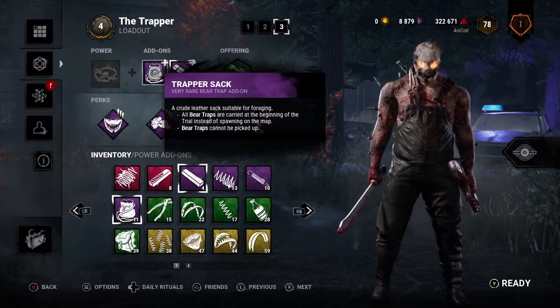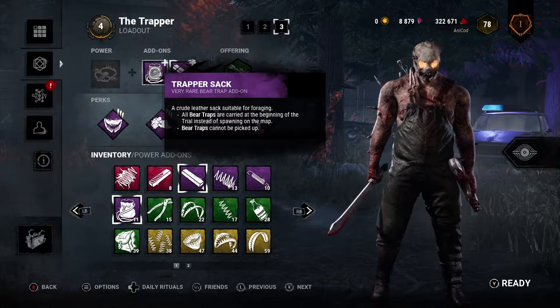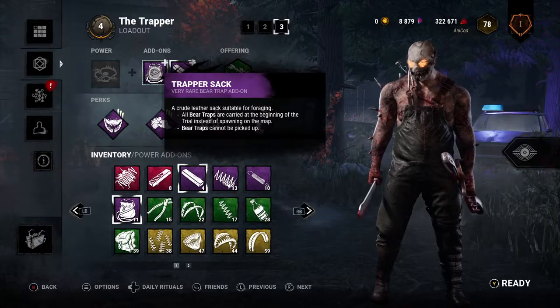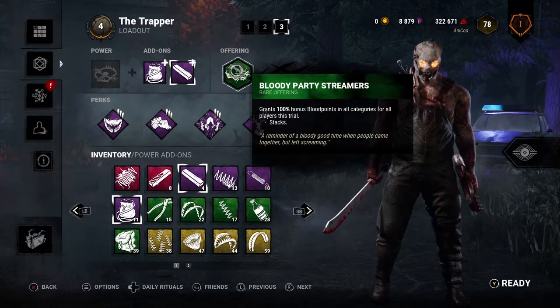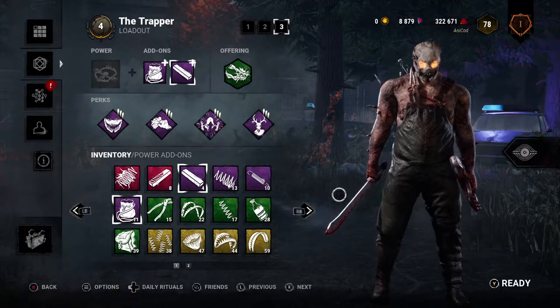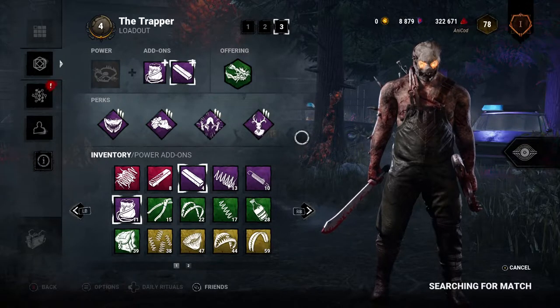So it's just a case of plonking them straight down. You can't pick them up once you put them down, but we're not going to want to — we're going to be putting all the traps down exactly where they need to be, just around the shack. Let's get straight into it. I've got bloody party streamers on as well. I could have probably put a map offering on, but it is what it is. Let's see how we get on.